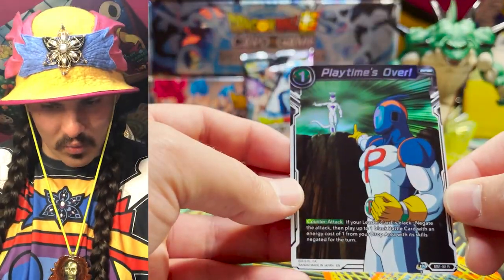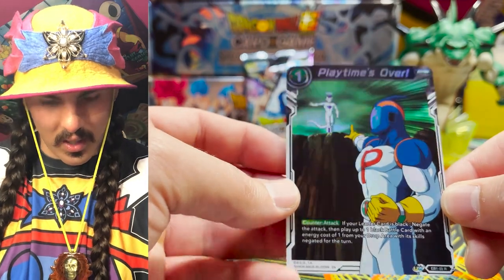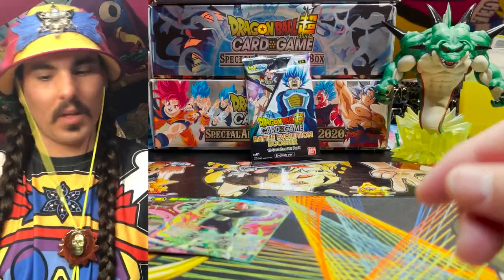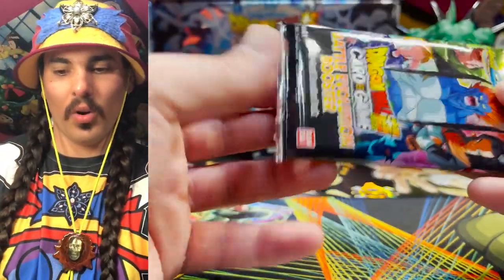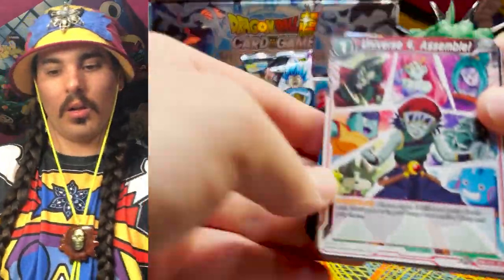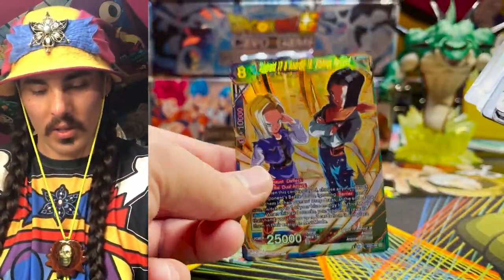I think this negates is actually really good — because you can play a one drop out of the drop. I think this is good in Dark Broly, actually. Playtime is Over. Another SR here — another Androids SR, 17 and 18. And yes, another Zarbon! This card's rad!